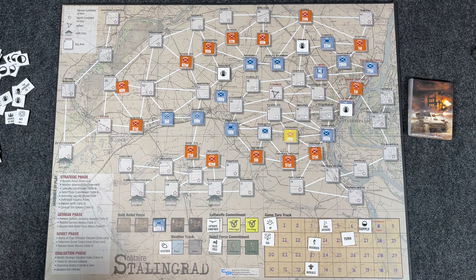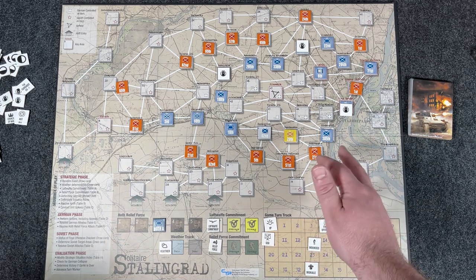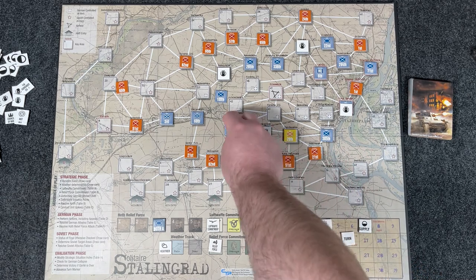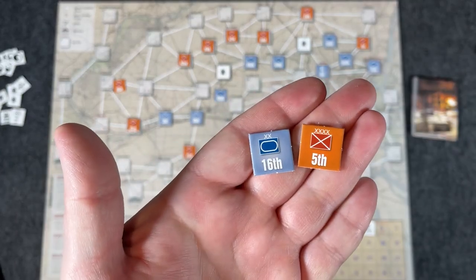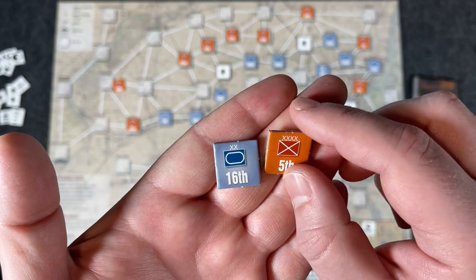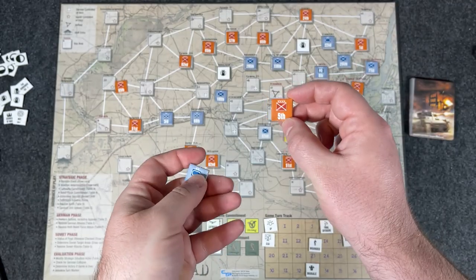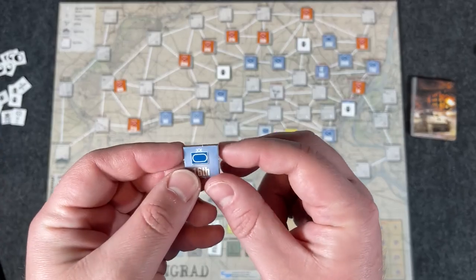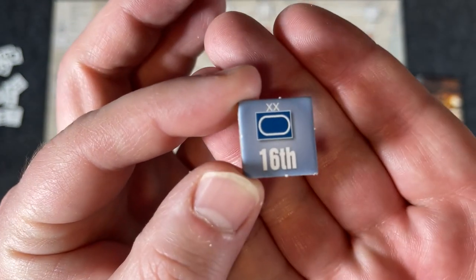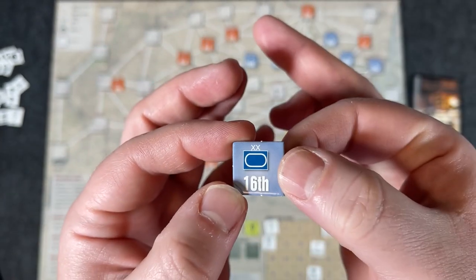Now let's dive into my pros — and there are a bunch of them. First off: excellent component quality. The counters aren't individually die-cut like you see with Worthington or DVG, but they're still very nice — nicely cut, thick, large, easy to handle, and easy to read on the board. They come right out of the sprue with no need to clip them at all, since the nubs are on the sides and barely noticeable. They're great.